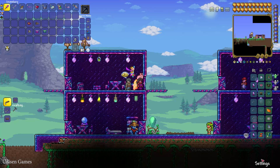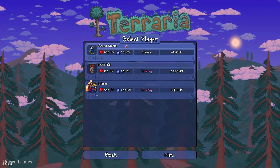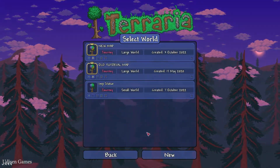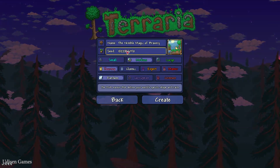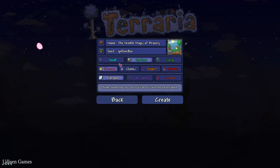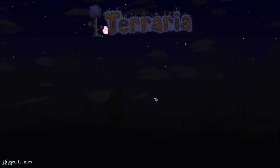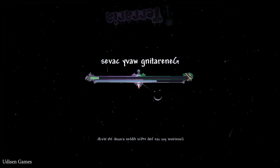After that, go into the Main Menu. Single player — choose your favorite character. Create a new world, then paste in the seed and submit. Choose more corruption, I think. Anyway, let's go.